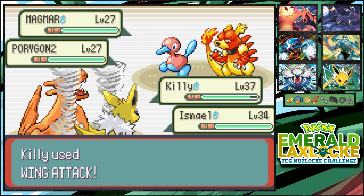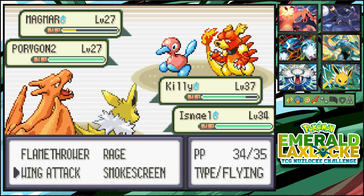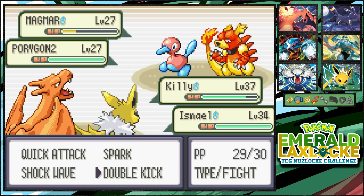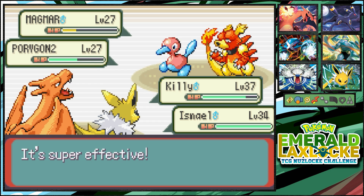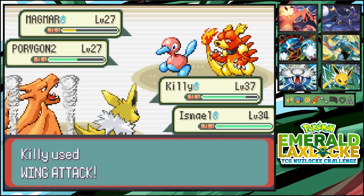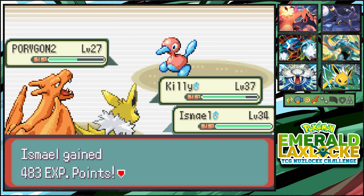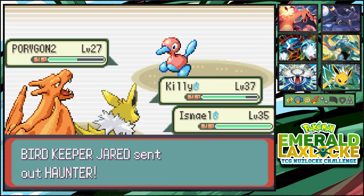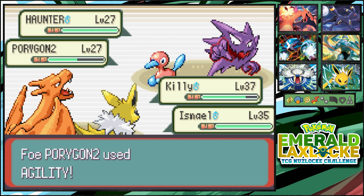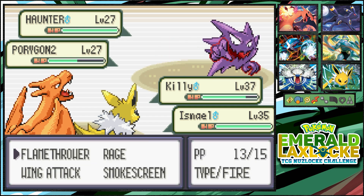Porygon2 — I still need to look into that Upgrade. Wait, why did Wing Attack target Magmar? I completely chose that wrong. Let's go ahead and Double Kick again since it's Normal-type. Just like that, we kicked its ass and Ismail grew to Level 35 — let's go! We got a Haunter here.